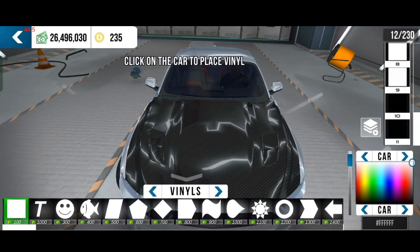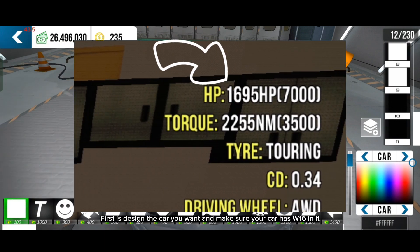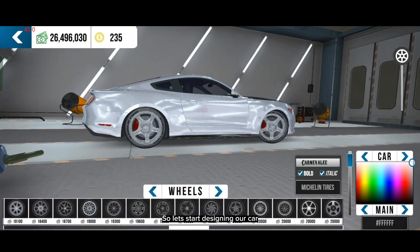Let's get into it. First, design the car you want and make sure your car has a W16 in it. Don't forget to make a carbon fiber hood on it. So let's start designing our car.